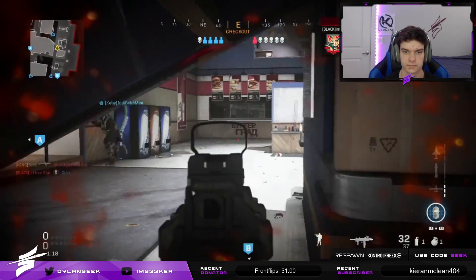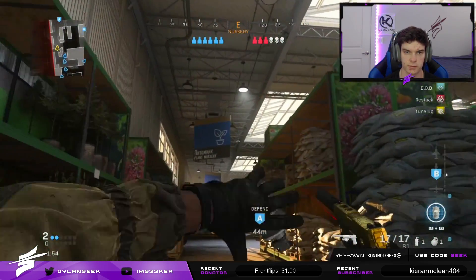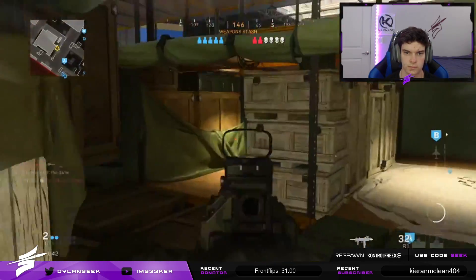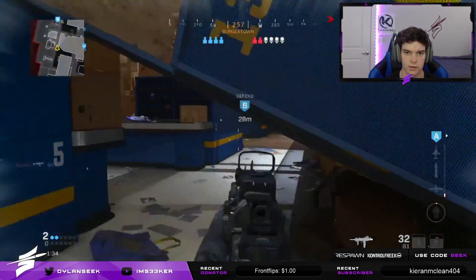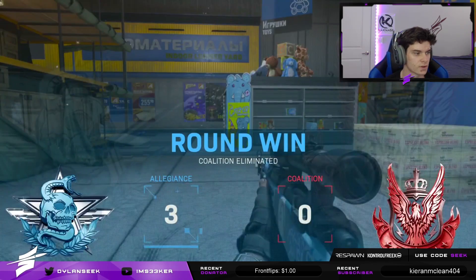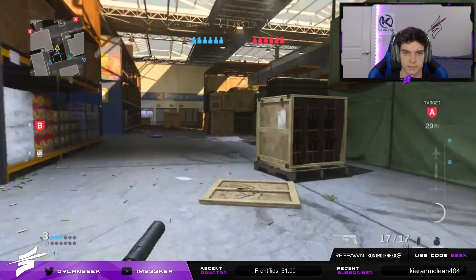Red dot is kind of better — can see people more clearly. Running the same route, let's do it successfully this time. Locations confirmed, defending them is critical — probably going to expect the double nade here again. That guy's there but I want this one — he's in more of a power position. We have the advantage now, just got to keep it. I've got good routes on this map, just not always consistent with them.